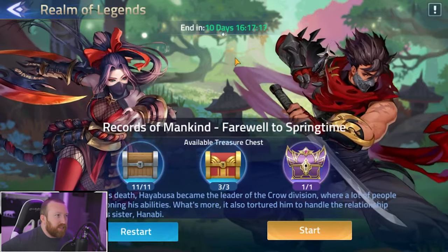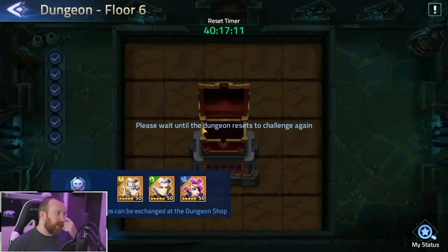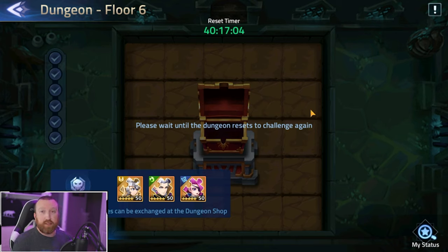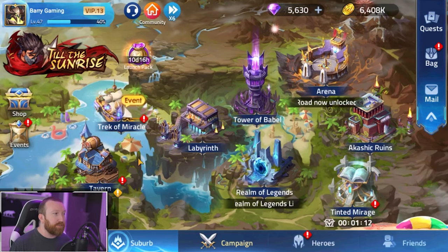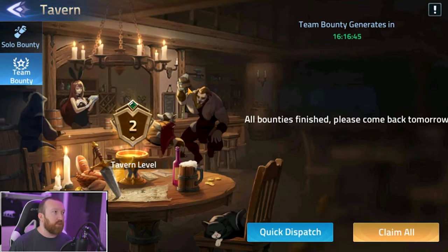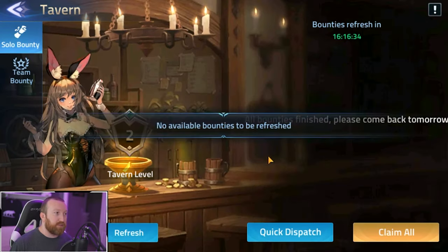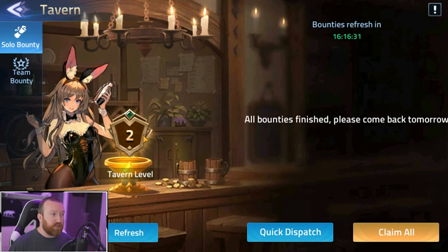Realm of Legends is a temporary event similar to the puzzle format with bonus resources. Labyrinth runs every two days — it's a grid-like map where you click tiles, find enemies, beat them, find the key to the next floor, and keep moving down for bonus resources. Make sure you're doing this every day; you can unlock labyrinth from day one of your account. The Tavern has daily quests where you send heroes on missions and claim rewards — don't refresh quests by spending diamonds until you're at a higher tavern level.